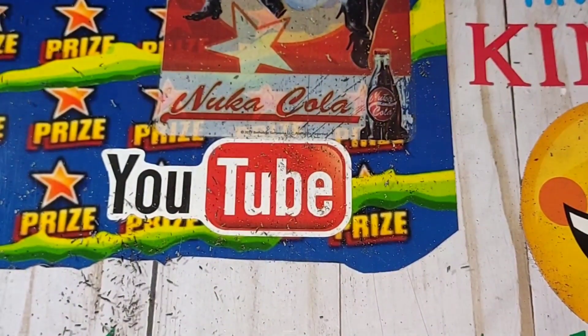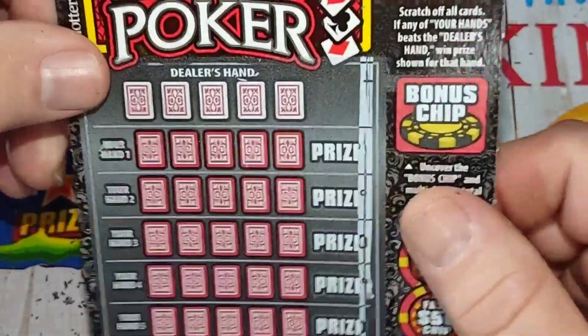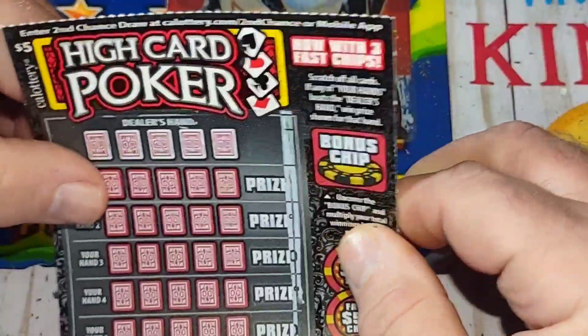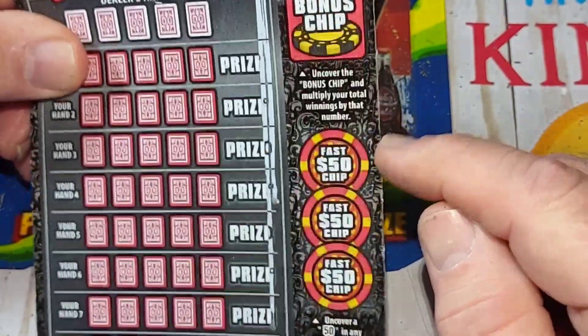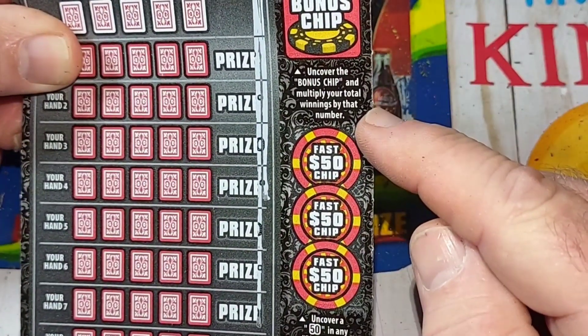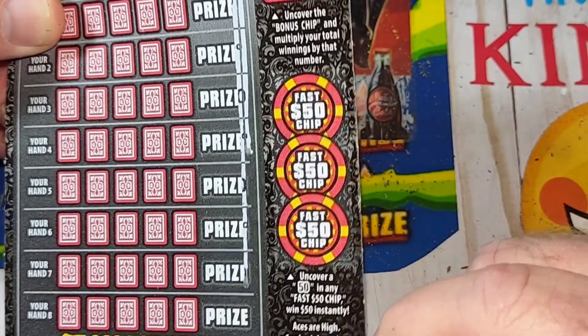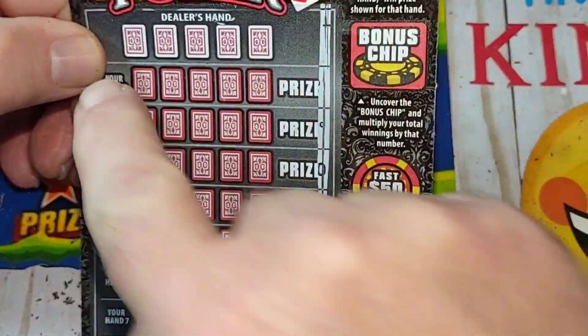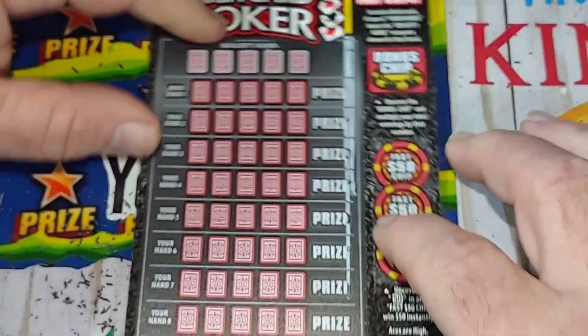Now we get to play the game — these are the ones I like. We got two of these high card poker tickets. There are bonus chips over here; if you uncover one that says the bonus chip, you win 50 bucks. Over here, if you beat the dealer, you win the prize. So let's do it.